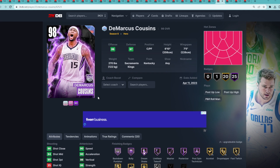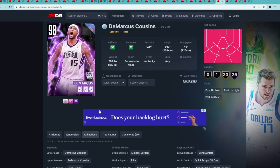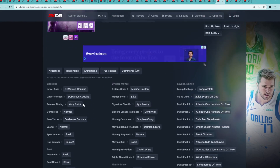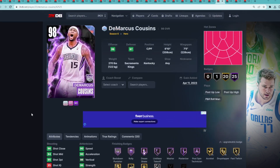At number 24 is the Opal DeMarcus Cousins — I'd say our first card that's actually somewhat usable in game. He's got great size for the power forward position, good wingspan and player model. He can knock down threes, playmake a little bit, and has really good strength and athleticism stats. I think all around, DeMarcus Cousins is the 24th best hero card currently in the game.